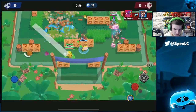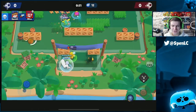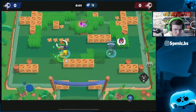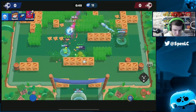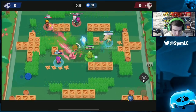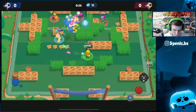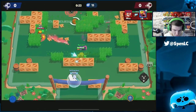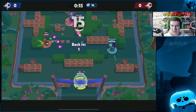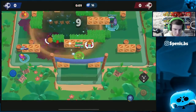In scrims, Jesse is used to counter Byron, but most of the time Byron is actually banned because he's so hard to counter — sometimes you just have to use a Byron to counter him. You've also got to be careful of Byron's piercing star power; it can be really deadly, especially when you place your turret. Make sure you're not always standing directly behind it. Throwing your turret on Byron forces him to waste a lot of ammo taking it down.